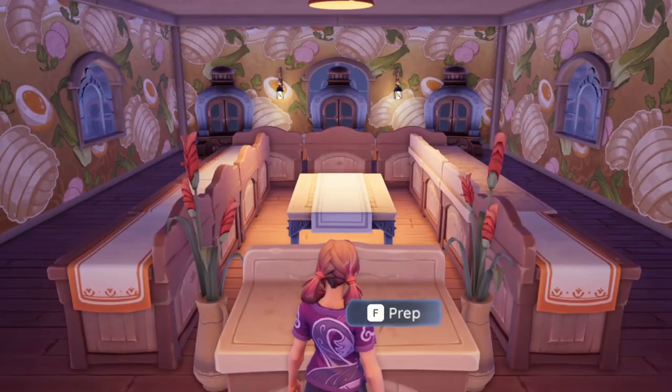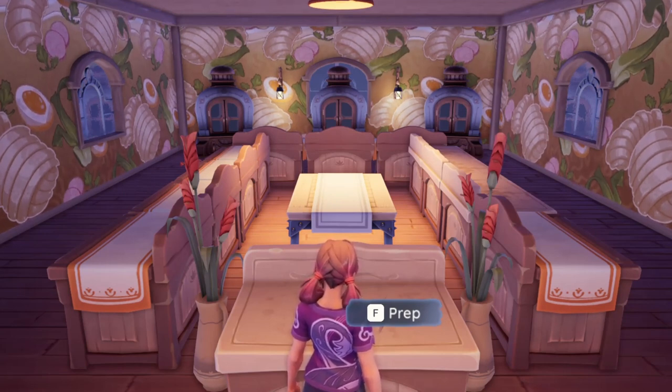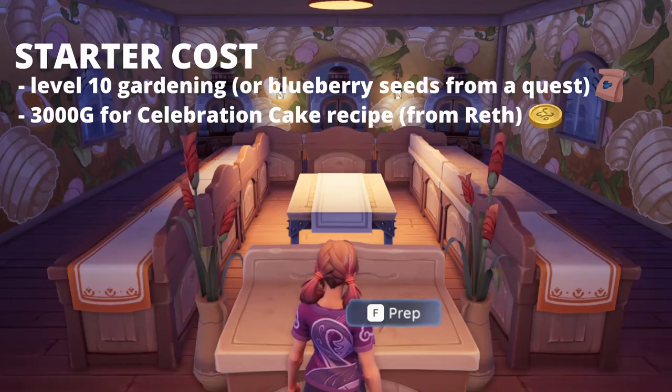Now that we've covered all of the roles and what they do, I'm going to quickly go over how much it costs to operate each of the roles. The cost of being a starter is 50 star quality blueberries. This is usually somebody who has reached closer to the end game and has already reached level 10 gardening to be able to get the seeds from Bajru. You also need to own the celebration cake recipe, which is 3,000 gold from Reth, but it is only a one-time purchase so it's not too bad.